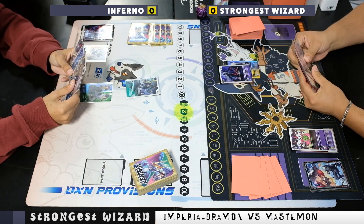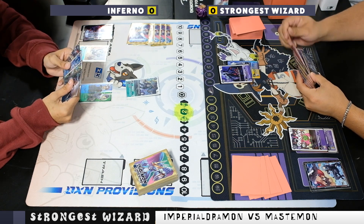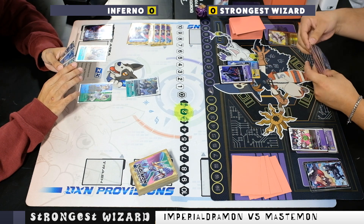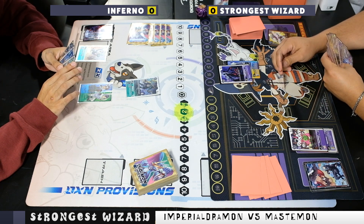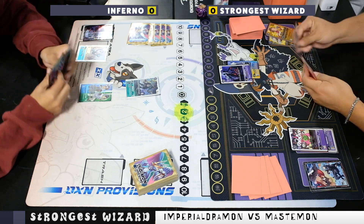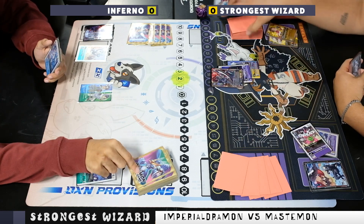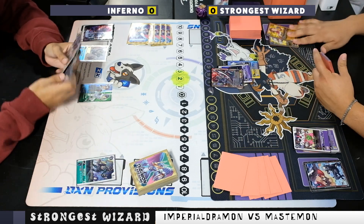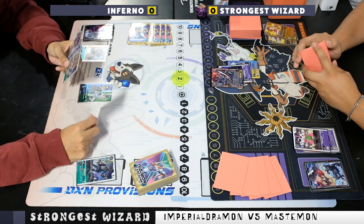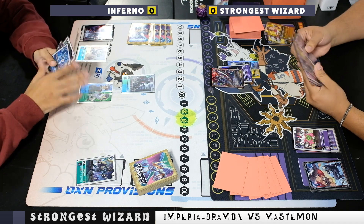I draw my three, but I end up only drawing two, which was a misplay. I'm figuring out what to ditch. I ditch the Magna because my thought process is that if a Hellscythe isn't in security or trash, I have that as a resource. I go ahead and digivolve into Ofani, popping the Stingmon to control the board and recovering one. I could have gone into Mastemon but it felt too soon — Ofani is really, really good.